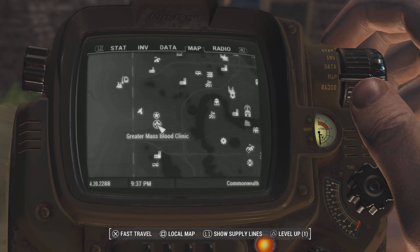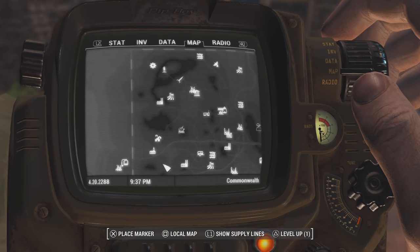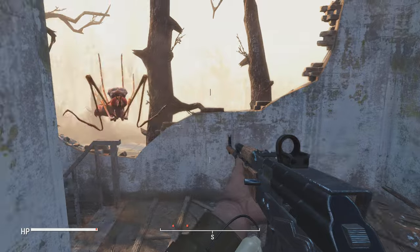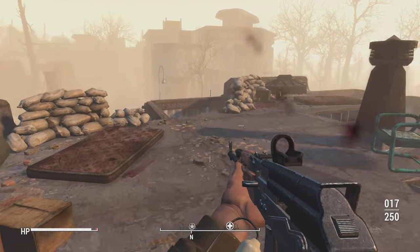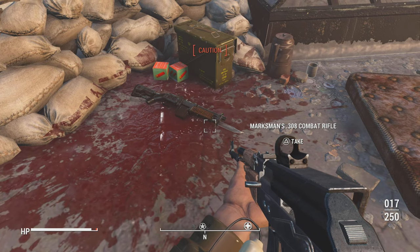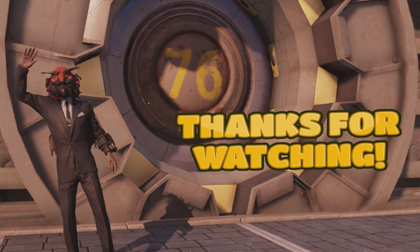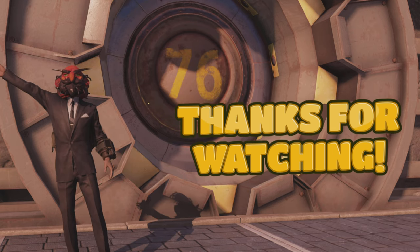If you can't get the gun right away because it's too expensive, you can come over to Greater Mass Blood Clinic. At level 15, combat rifles start to spawn there. It's very close to Sanctuary and Red Rocket. Make your way upstairs — there are a lot of bugs so be prepared for a fight — and the combat rifle should be right there. It's not always there but 99% of the time it is. It doesn't have a legendary effect, but the combat rifle is already overpowered, so it'll keep you covered until you can get the Overseer's Guardian.